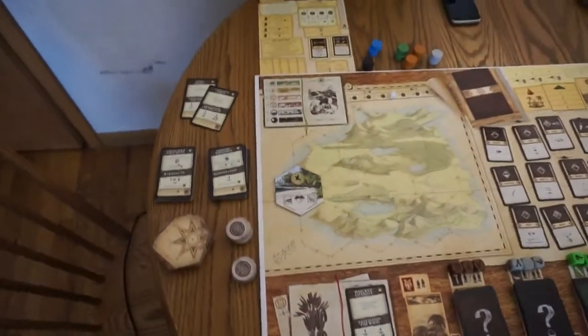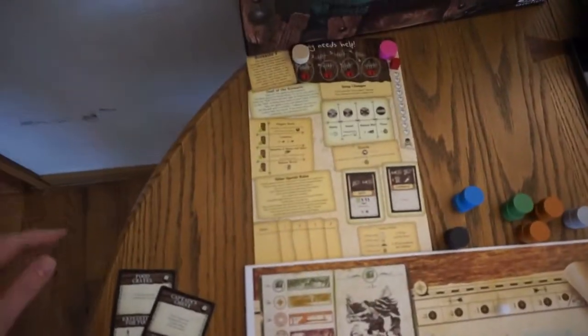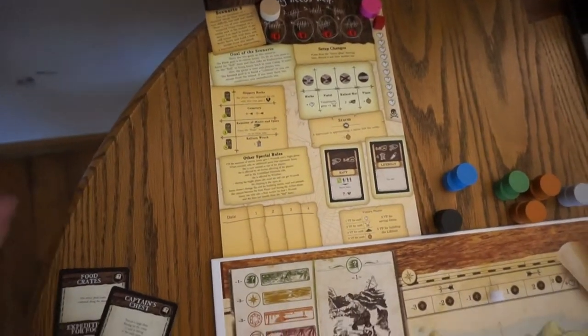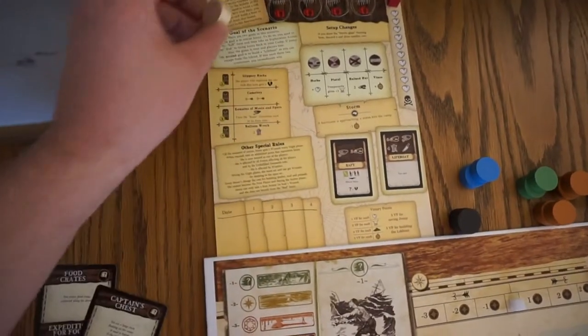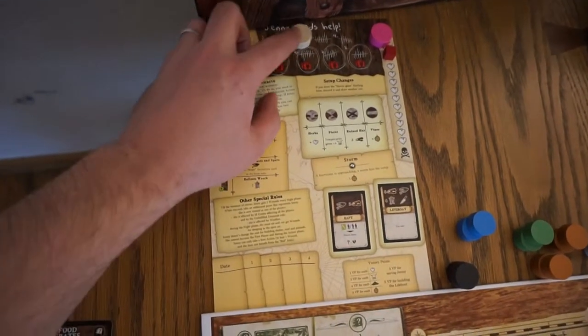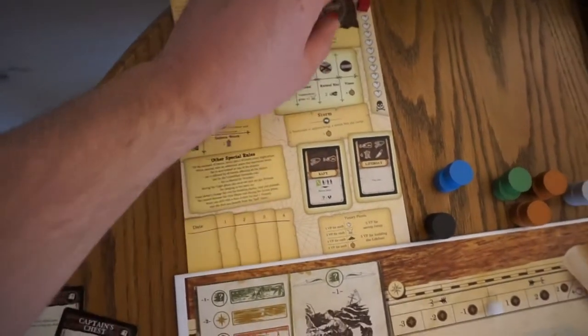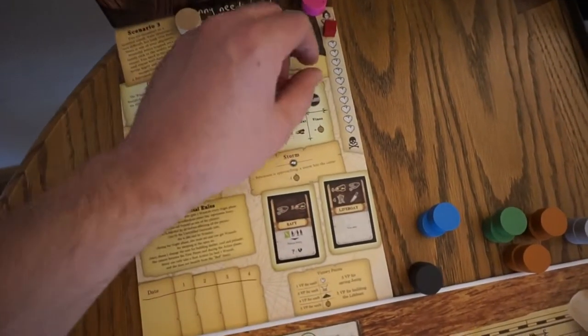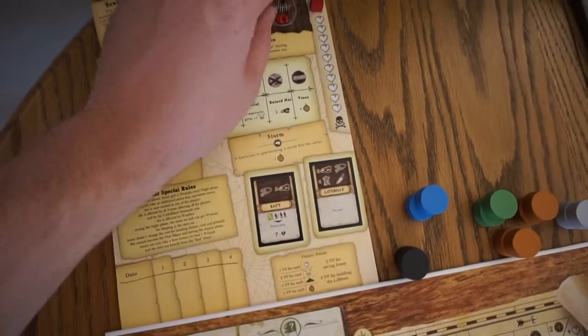For scenarios, I recommend starting with scenario three — Jenny Needs Help. I'm using a pawn marker to track which day it is, so day one, day two, going up. This will be her marker once I save her. I chose pink because she's a girl.